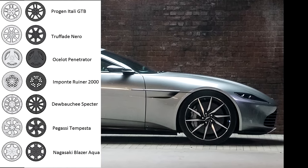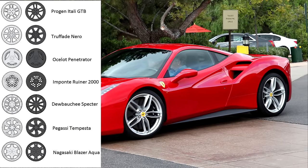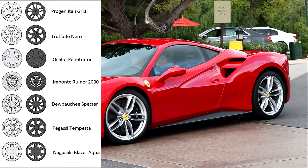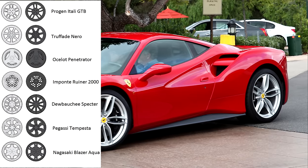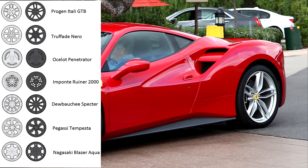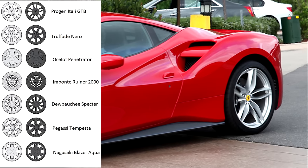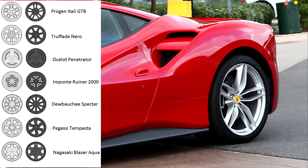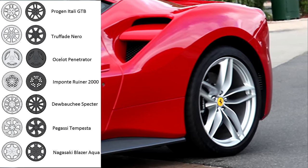The next one is the Progen Italia GTB, which is kind of interesting because Progen in-game is based on McLaren, but Italia GTB is Ferrari — and those rims are also Ferrari. Take a look at the 488 GTB from Ferrari; it's got basically the exact same rim. So the Progen Italia GTB in GTA may be more Ferrari-based than McLaren-based. I don't know if that's a typo or if they're going with it — maybe they want to give Progen more cars. Either way, I love those rims and I'm excited to see how they look in-game.